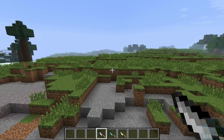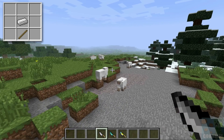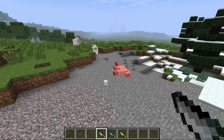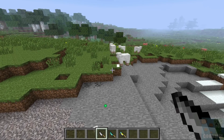We have our iron knife right there, and this one deals four hearts of damage and it's stackable up to 32. If we go ahead and chuck this at the sheep here, you can see it has a cool little red particle effect and then it kills the sheep.